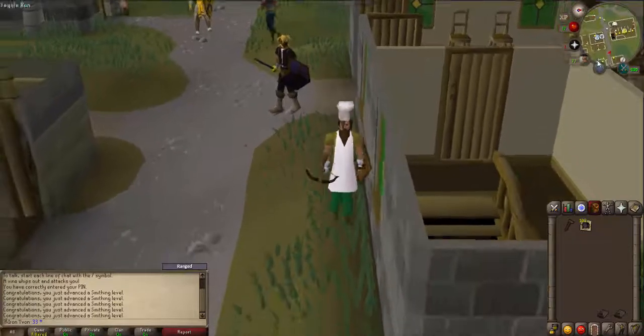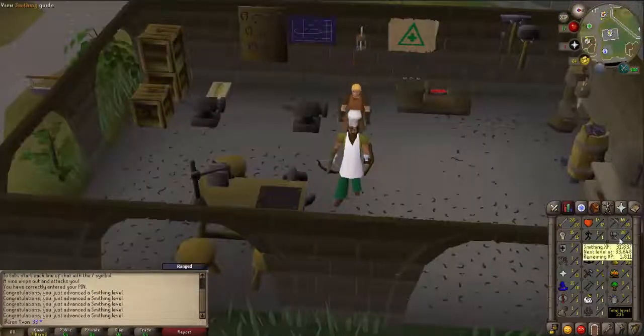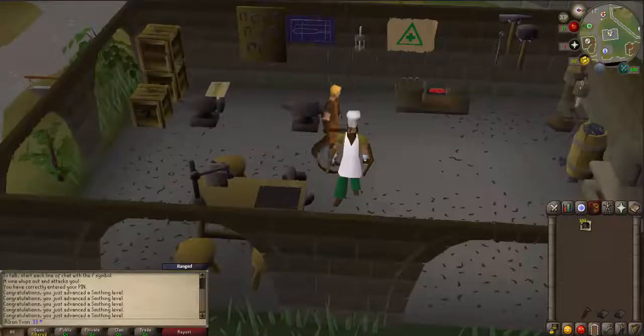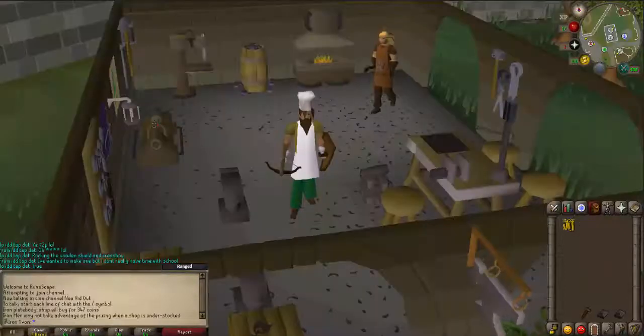That BIS shield though! So at the end of that we actually got from 33 to close to 39 smithing, so that's pretty sweet — only 500 bars. Now I'm gonna sell all 100 of these to the store and see what I can get, and then we're gonna spend that on runes and maybe save a little bit for something else after.